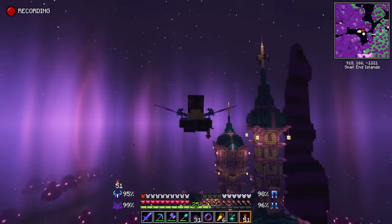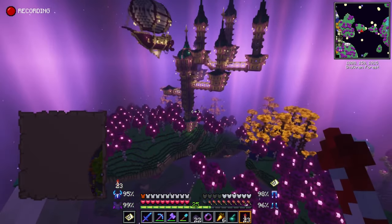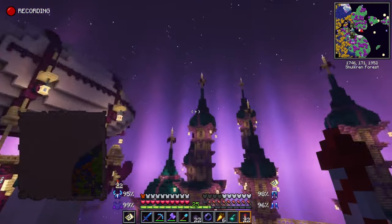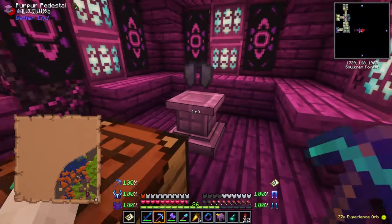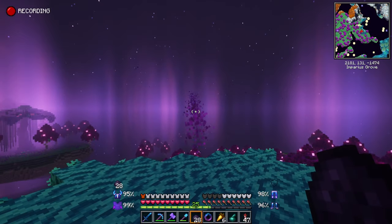You can also find maps that lead you to end cities in the crashed endships. The landscape is treacherous and can be challenging, but you can also use it to your advantage. Look out for tall structures or pillars, as you can climb on top of them to spot an endship and end city.